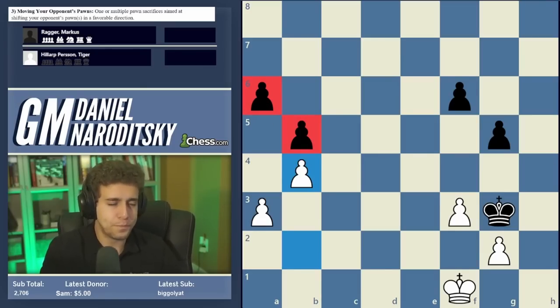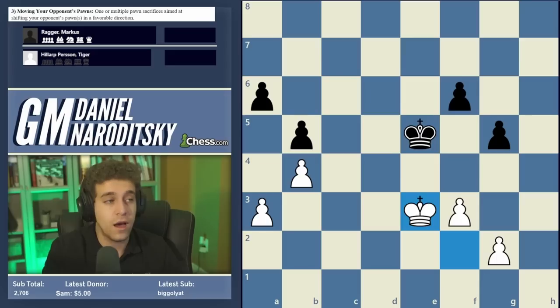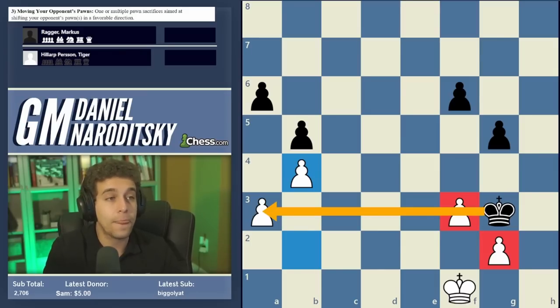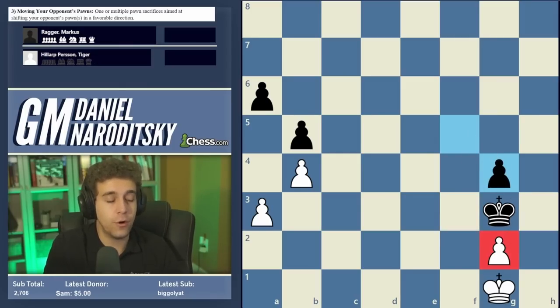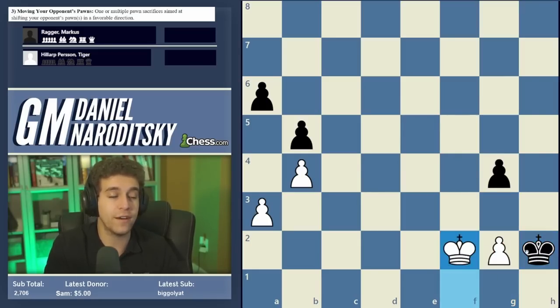King f4 doesn't work because white plays king f2 and you can't get to the queenside in time. But mowing the lawn can work here — you just have to do it in a very specific way, maintaining the superiority of your king placement. If your king ends up far away after the mowing operation, you won't be able to access the queenside pawns. Ragger starts by playing f5 — white has no choice but to wait with king g1. Then black initiates the process: g4, forcing f takes g4.